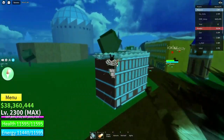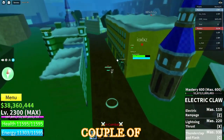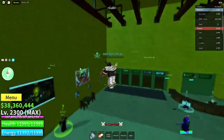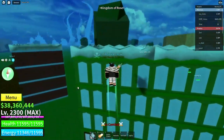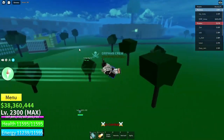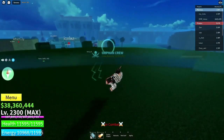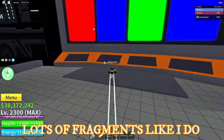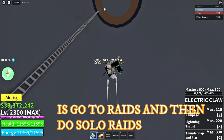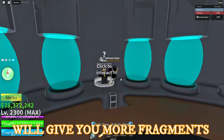In order to get ready for Update 17 Part 3, I would recommend that you guys get at least 20,000 fragments, because if you want to awaken your Dough fruit, it's going to cost at the very minimum around 18,000 to 20,000, just like Phoenix. You can farm fragments by going to Raids and doing Solo Raids or Raids with friends.